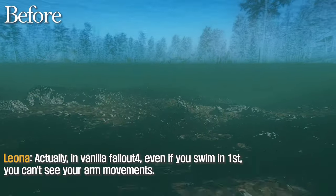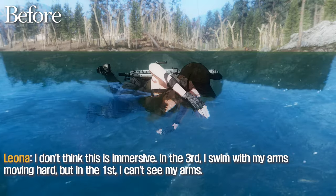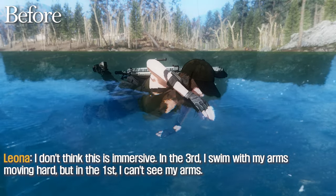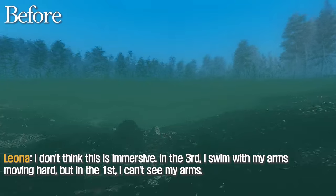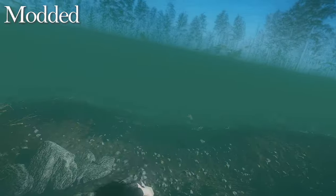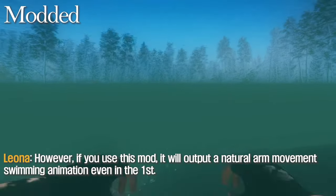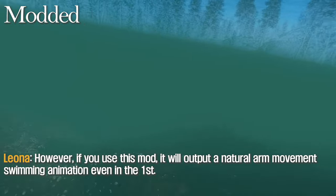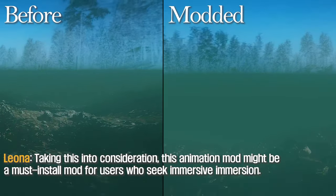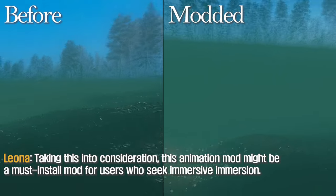In vanilla Fallout 4, even if you swim in first person, you can't see your arm movements — which isn't very immersive. In third person, you can see your arms moving, but not in first person. However, if you use this mod, it will output a natural arm movement swimming animation even in first person. This animation mod might be a must-install for users who seek immersive gameplay.